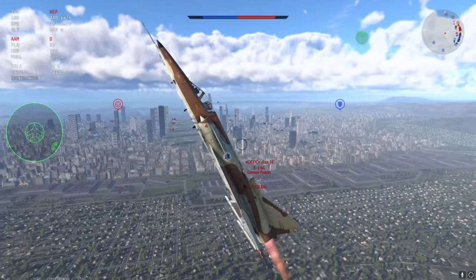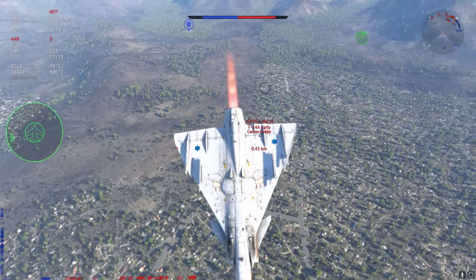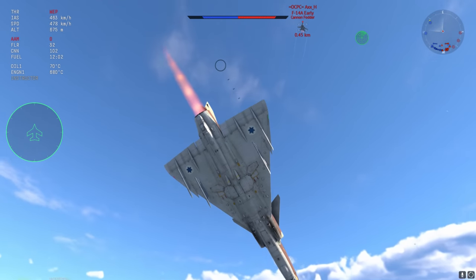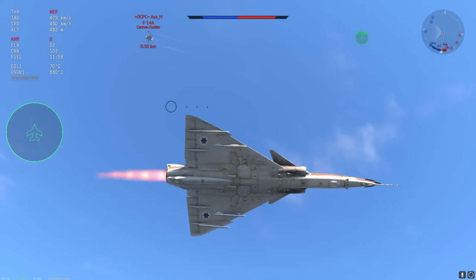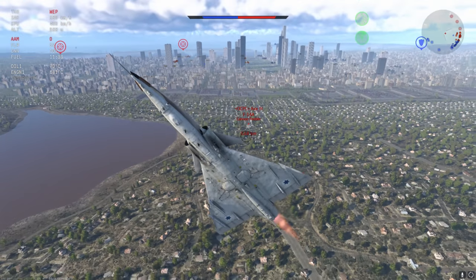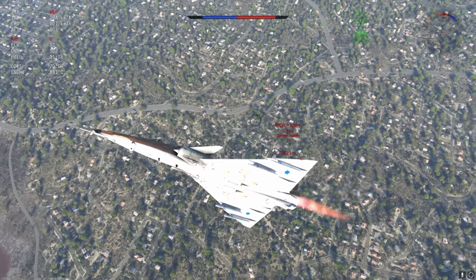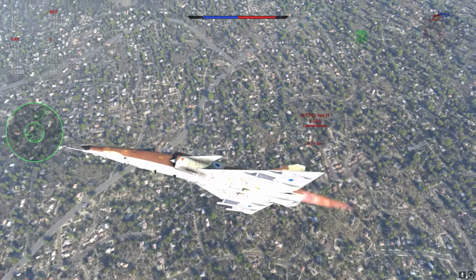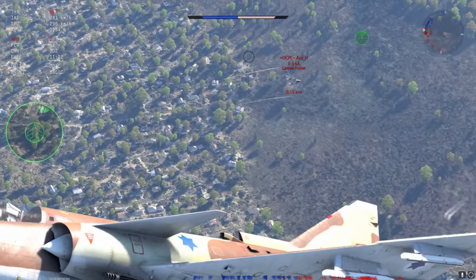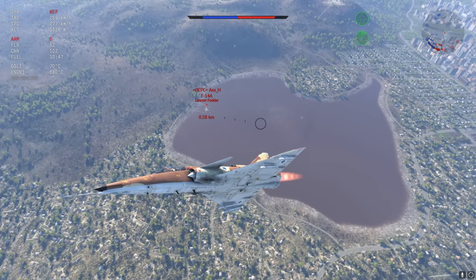Some planes that are roughly appropriately placed: the Mirage F-1C and CT are fine sitting at 11.3 — a lot of people give them a lot of credit but I think they're okay there. However, the Mirage 2000C should go to 11.7. It only gets four missiles as opposed to six, but its flight performance has recently been buffed. There's a video coming out on it very soon — you might even see some gameplay in the background — but it's a pretty damn good plane and I really think it should be 11.7.